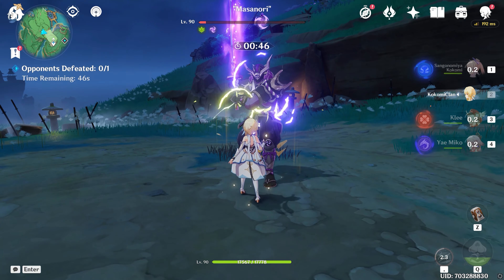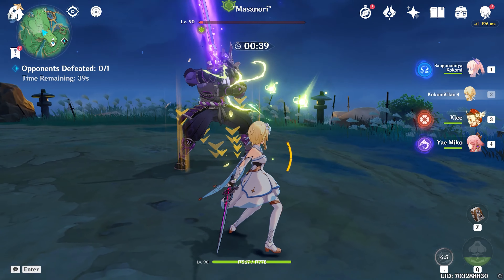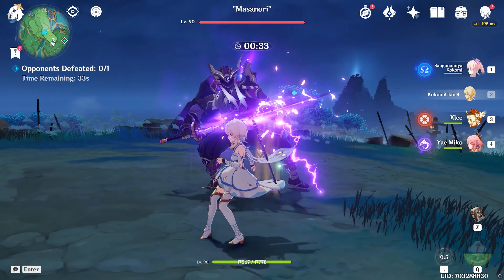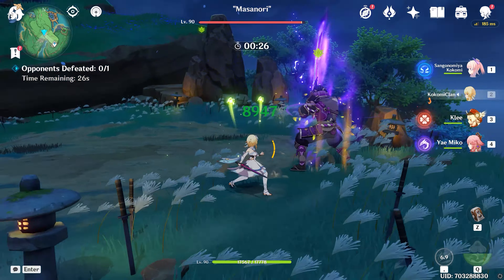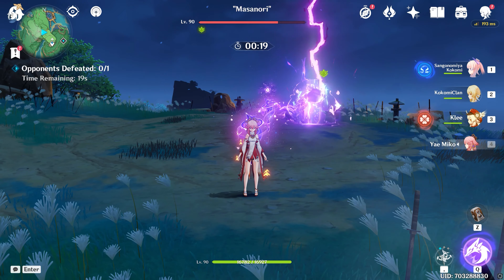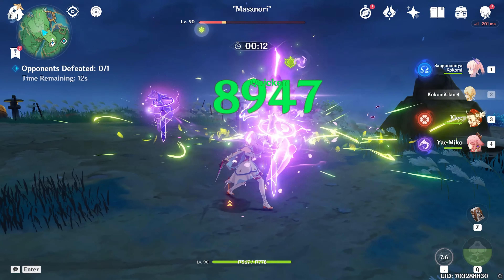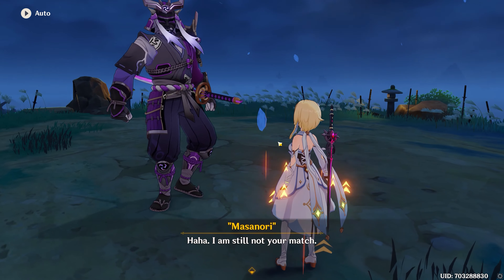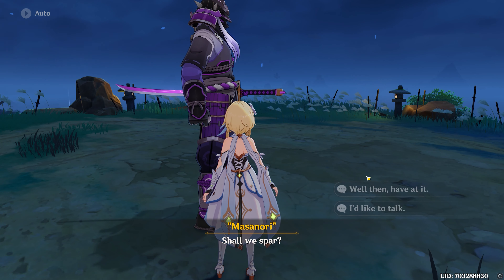For Quicken, the enemy already has Electro on him, so we activate the Quicken state and then attack to trigger Aggravate. Lumine can't successively apply a lot of Dendro with just her elemental skill, so triggering Spread is difficult — Aggravate is more reliable here. The internal cooldown means it triggers roughly every three hits. Quicken activates, then Aggravate gives a noticeable damage bump.